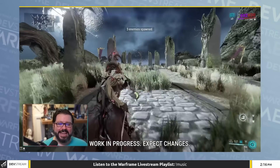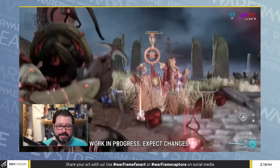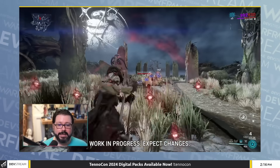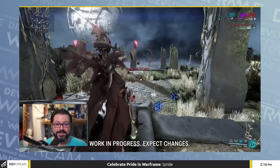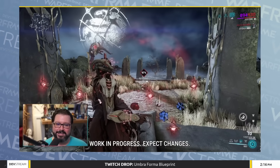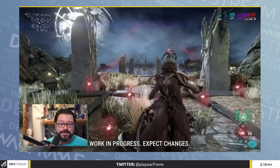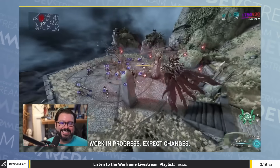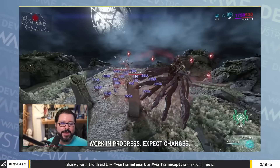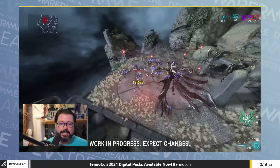For her third ability, any enemy on her sights gets slowed down and has their armor removed — you can see them moving quite slowly with their armor gone. For the ally part of this ability, I can revive them at a distance just by looking at them. And finally, she takes flight. She moves similar to Hildryn but way faster. This is actually an exalted weapon, so you can shoot enemies with it.